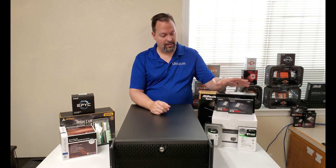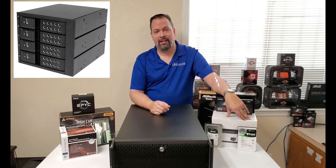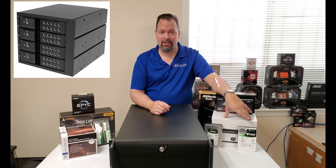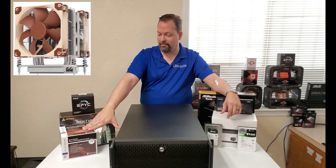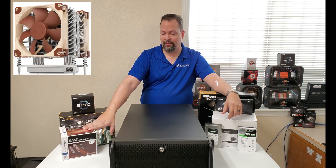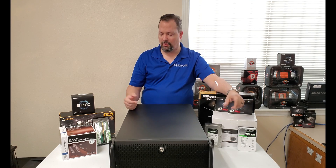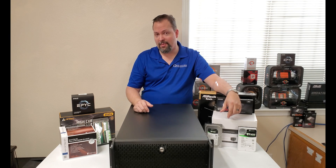We're going with the same backplane as last time, which is the StarTech 3.5-inch by 4, 3.5-inch hot-swap backplane. We're also going with the same cooler as last time, the Noctua NH-U9 TR4-SP3. This chip is only around 120 watts, so it'll be perfectly fine, just like last time. And we've got the same NIMX RAM — four sticks of DDR4 ECC registered 3200.